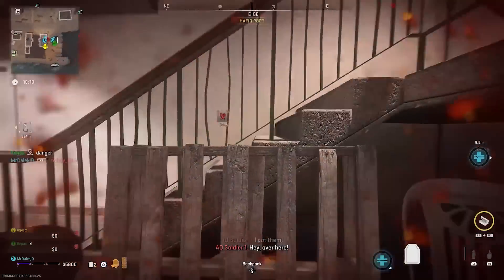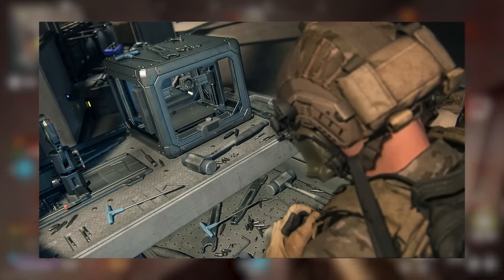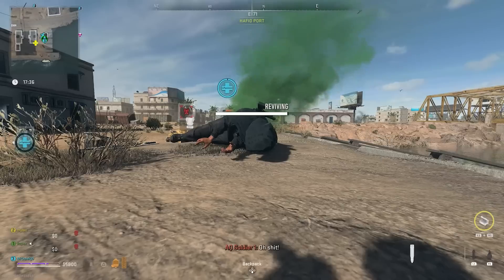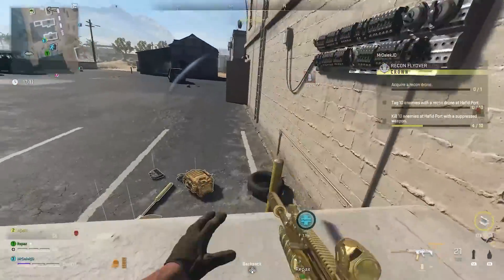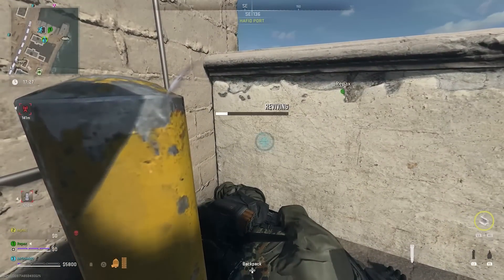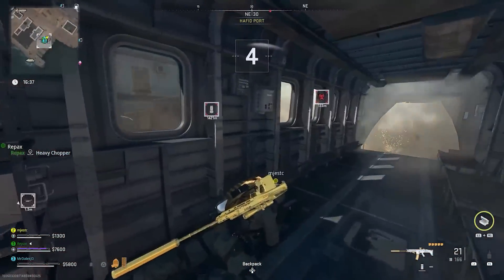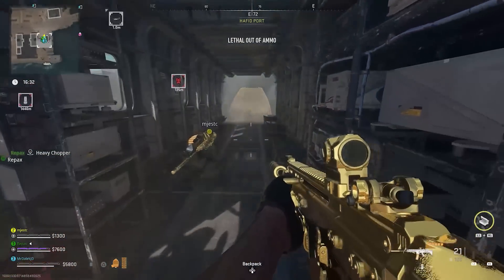The next thing we want to talk about is the contraband workbench. These will be found at nearby stations and will allow you to add attachments that you've unlocked for any weapon platform onto a piece of contraband or insured weapon. You'll be able to remove the pieces on the weapon piece by piece, and it will provide an attachment swapping service for a price. We'll essentially be able to turn any gun from being completely useless into the meta version of that gun, including any guns that the AI drop, which is going to be so useful.